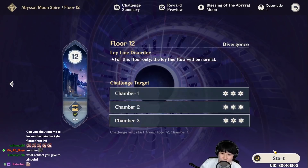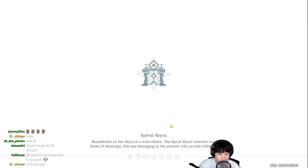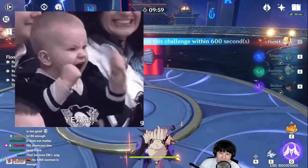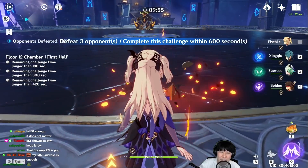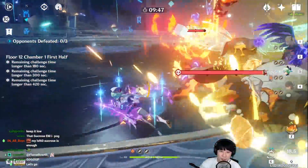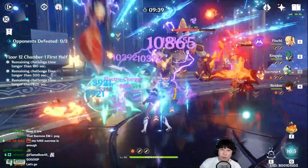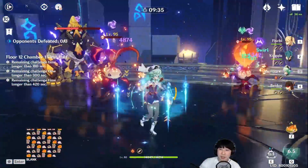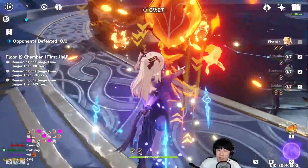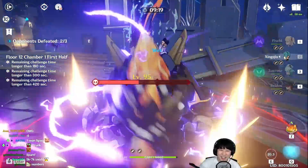Let's go to Spiral Abyss Floor 12. I'm looking at Sucrose's level and thinking hmm, is it good enough? Let's try it out and see. Physical damage doesn't really matter. Here we go — oh wow, so much damage! That was pretty quick. Start using those skills now.